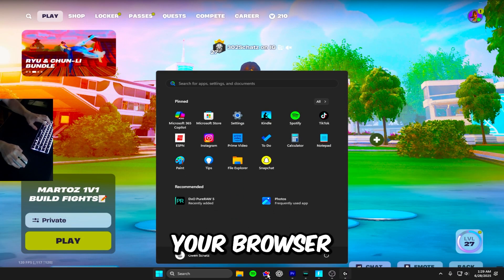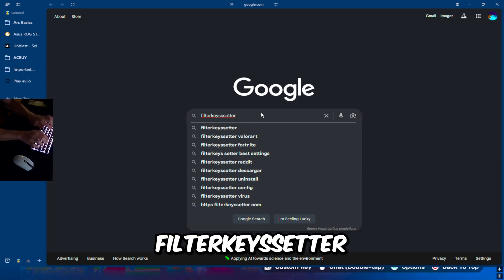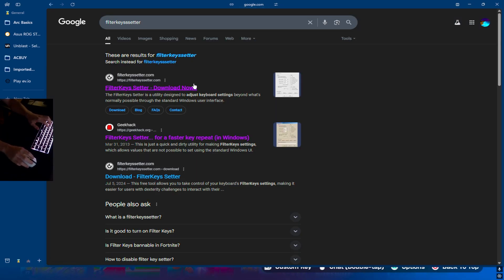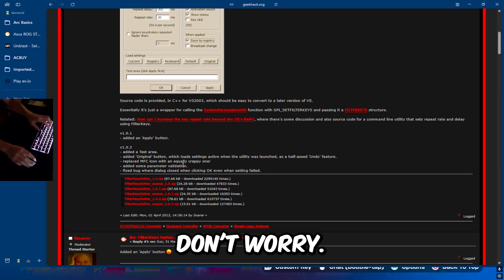So first, what you want to do is go to your browser and look up 'filter keys setter,' then click on the Geek Hack link. I'll leave a link in the description too, so don't worry.